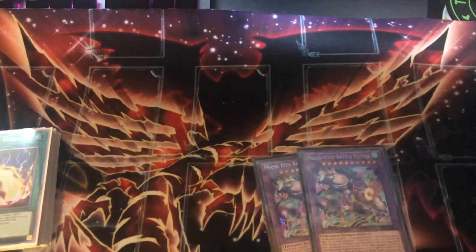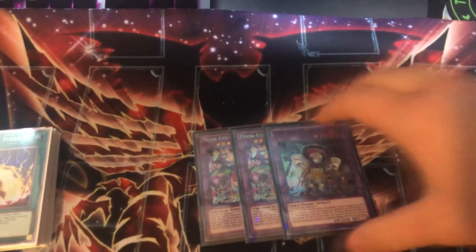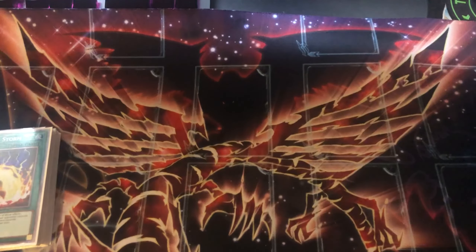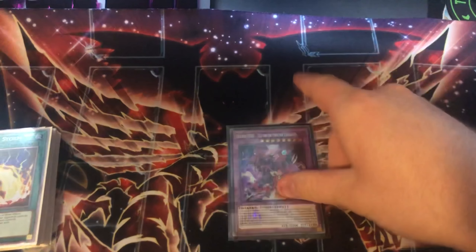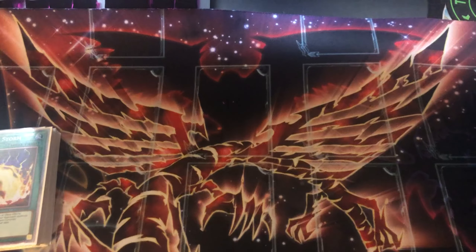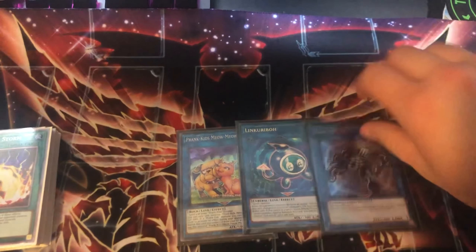For the extra deck, we have two copies of Battle Butler and one copy of Weather Washer — Weather Washer came up once and was a really good card. We also have Destroyer Phoenix Enforcer, which is actually a really really good card, but I honestly hate it because when both you and your opponent have DPE it's just really annoying. There was one duel that lasted probably 20 turns because we just kept summoning DPE back and forth — there was just nothing either player could do.